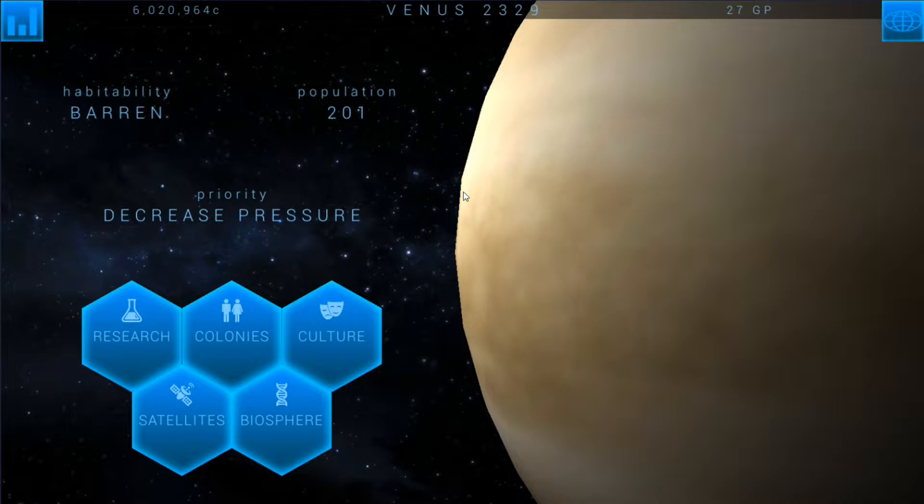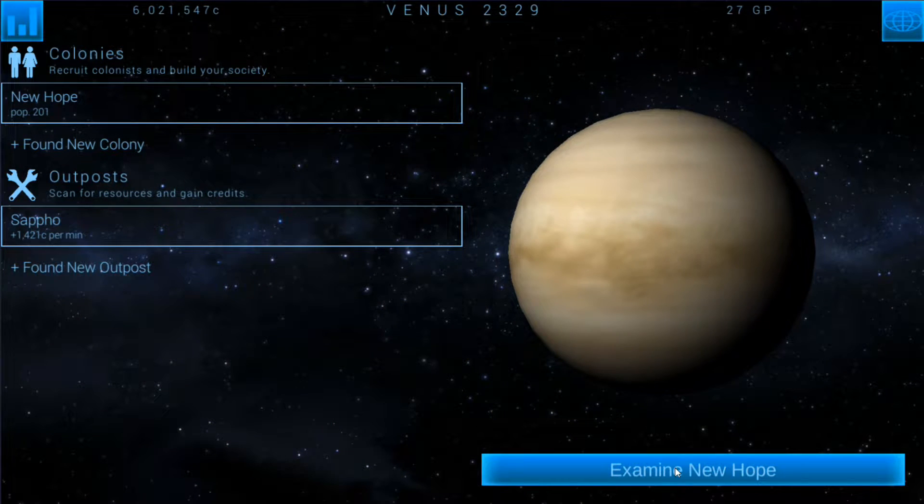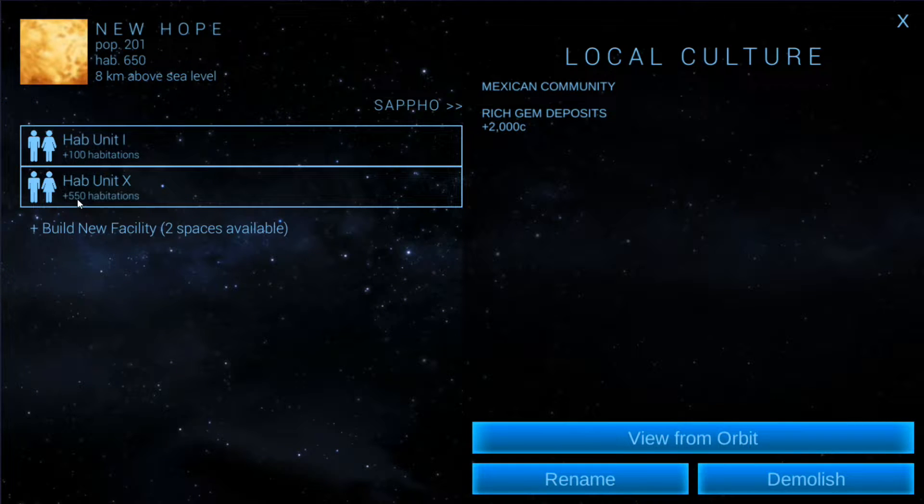Hello ladies and gentlemen, welcome back to some more Terra Genesis, episode 2. I ended up losing some of my population — I think the pressure or something — I couldn't get this colony to kick off to save my life, but I finally got it. I had a hab unit upgrade to level 10, which was nice.